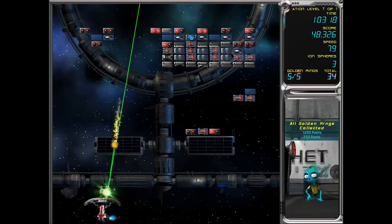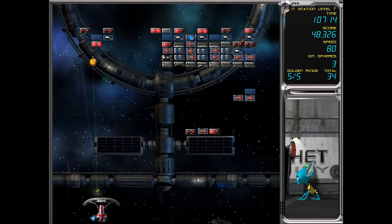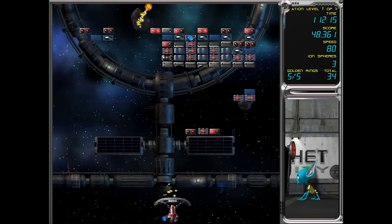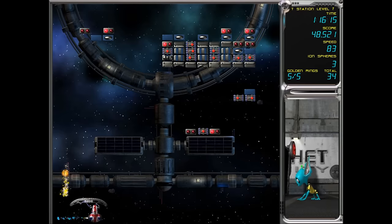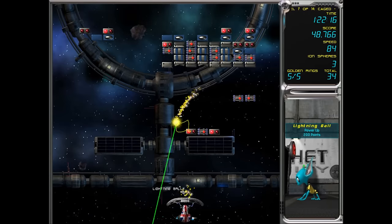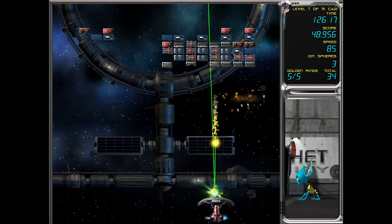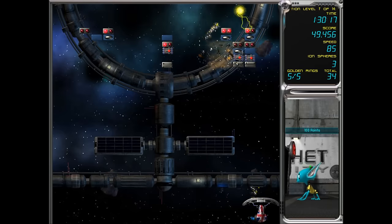As you can see, I forgot to mention: these blocks take three hits. But you can get different ball effects that make your balls way stronger. We just got some lightning — what this does is attack the blocks around it. So this will speed things up and make it much easier.